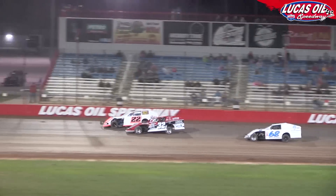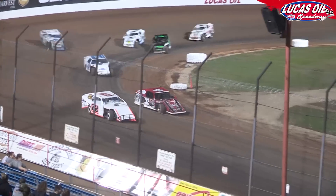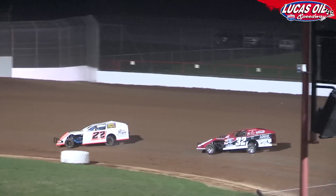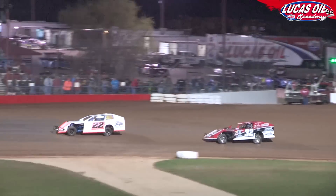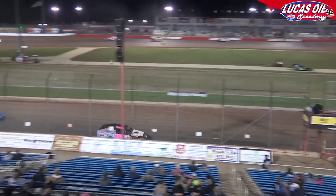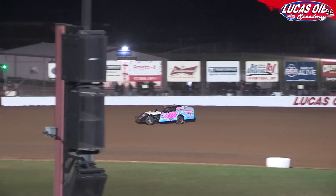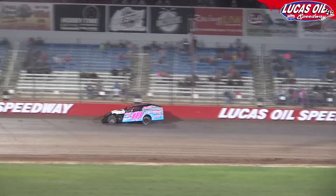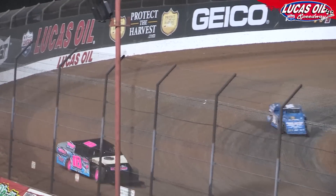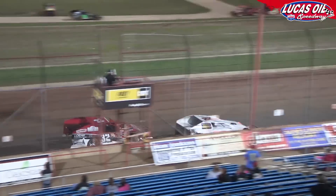J.C. Morton now working through lap traffic. Dayton Pursley is next to fall by the wayside. A good battle now for second as Robbie Ewing looks to the inside of Cole Campbell, doesn't make the move that time, and stays right behind him as they cross under the flag stand. Ewing will have four more laps to try to grab second spot as J.C. Morton has checked out. One car goes looping around over in turn four — that's the 17 of Rod Corden — and it will stay green. 18 down, two to go.